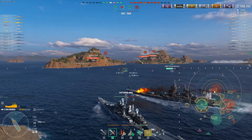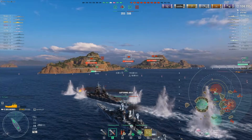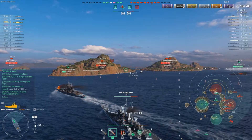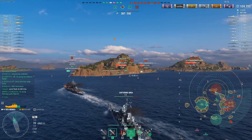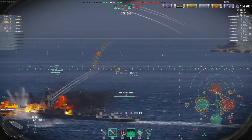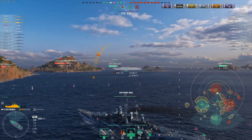The Richelieu pushes forward trying to take on the Vermont by himself — he's on fire, that is a deadly shot. We don't want to deal with the Vermont, so we cap and push forward. They only have one DD now. He just popped up on the southeast side of the map — the Nefsky and Yoshino will try to hold them off.